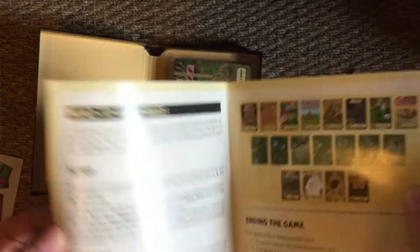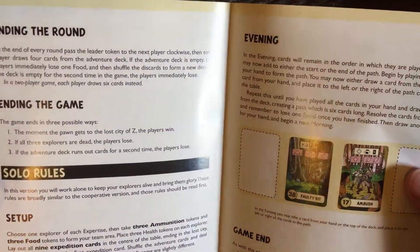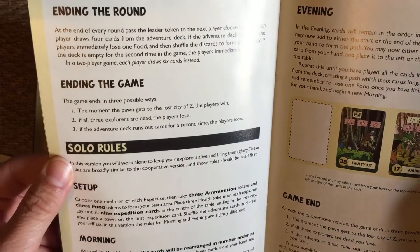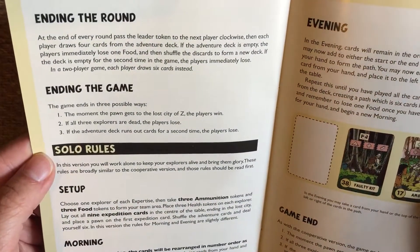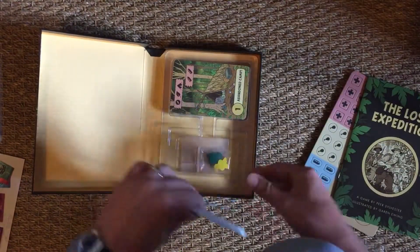I've got head-to-head rules here. I've got solo rules as well. Cut-off rules — a little different one. I will do a review of this one and start doing more reviews of games in terms of how they solo. I'm not sure what the addition of cooperative and solo is, because normally they're basically the same, aren't they? But there must be a slight difference here, hence having a different section of the book.